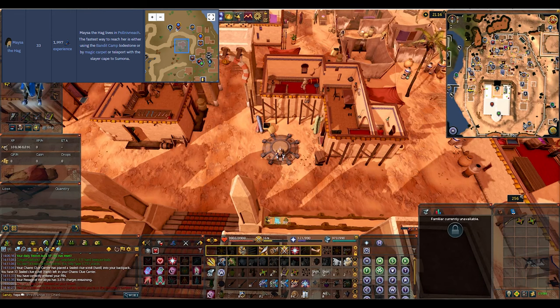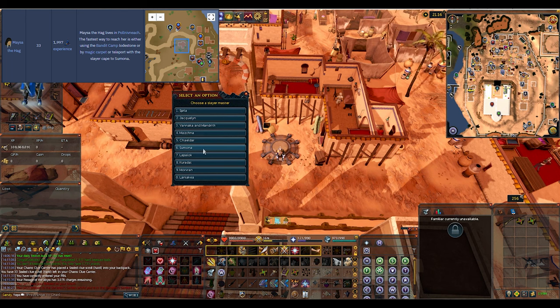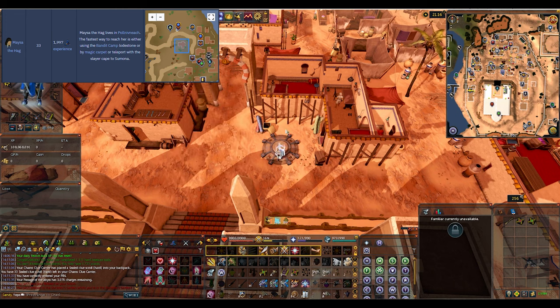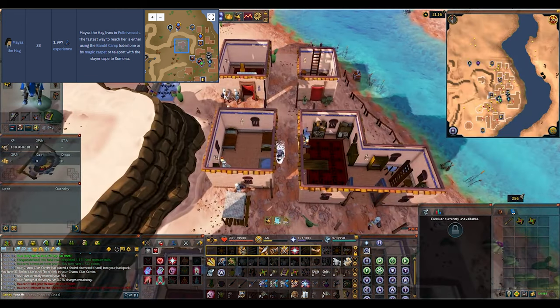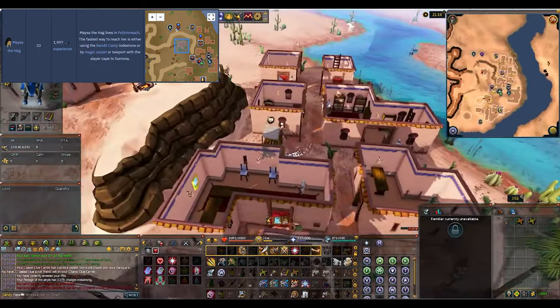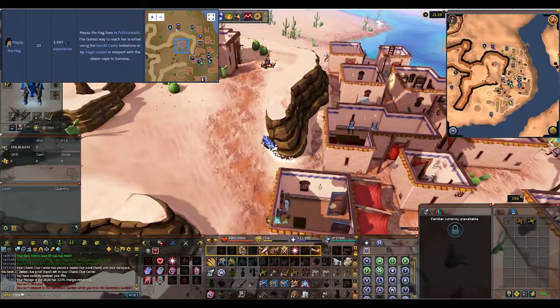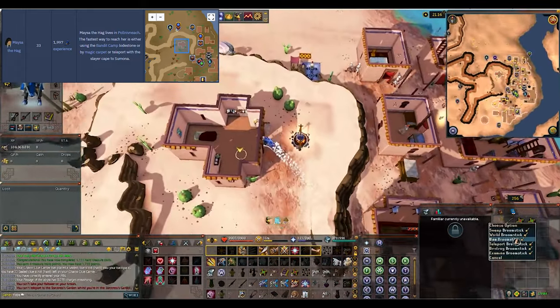Alrighty, the next one we're going to go to is Mesa the Hag, and she's going to be really close to Polnivneach — that's what I call it, who knows if that's exactly right. One quick way to get there is with the Slayer Cape, and we can go to Simona. And we're going to run right up this hill to this house up here and get our broom enchanted by the second magic user, as it says in the wiki.